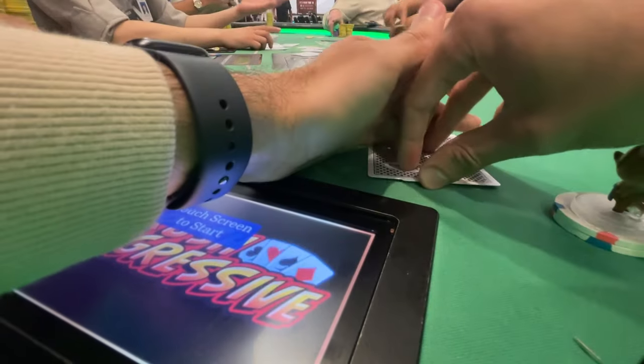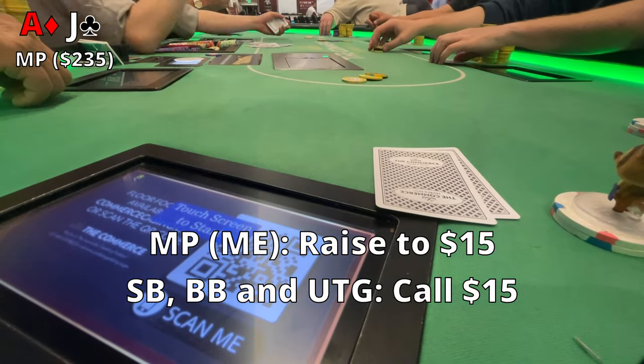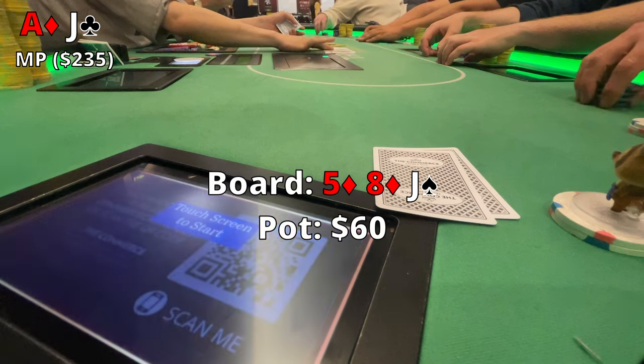I was playing a bit here and we were not doing too hot, but finally we pick up Ace-Jack offsuit. Middle position, I raise to $15, and then the small blind, big blind, and under the gun call the open raise, so we're off to the flop.